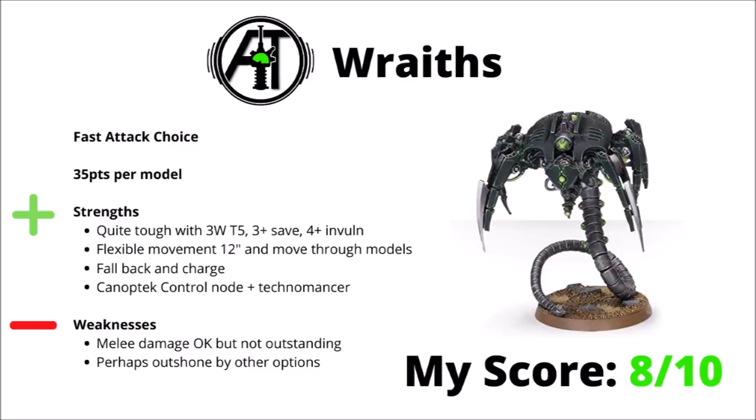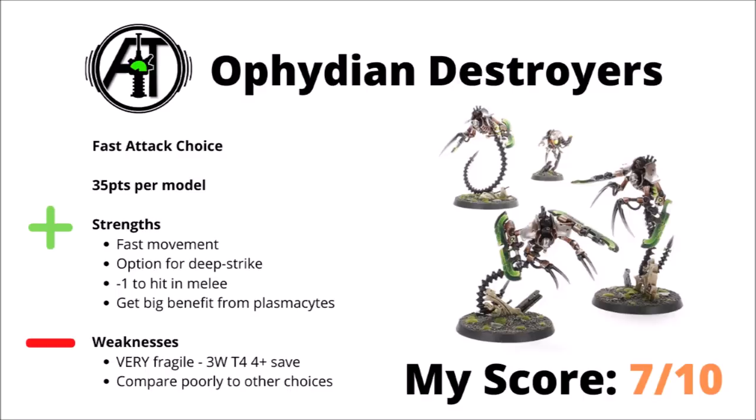Next up, we come to the Ophidian Destroyers, again 35 points per model but quite different in setup to the Wraithes. They're fast-moving melee critters with a flurry of damage attacks, but these guys go all in for damage dealing as opposed to being durable and hard to shift. The Ophidians do have a few advantages: they have built-in Deep Strike, get minus 1 to hit in melee, and have fairly hard-hitting generalist combat with AP-3 damage, and can get a really big buff from a Plasmacyte, which is meaningful for taking them up from Strength 4 to Strength 5. The downside is that they're very fragile — only 3 wounds, Toughness 4, and a 4+ save, far easier to kill than Wraithes or Skorpekh Destroyers.